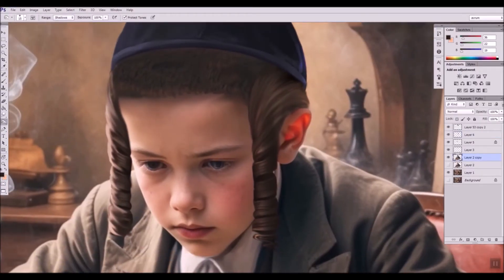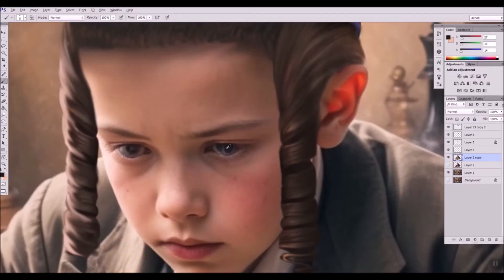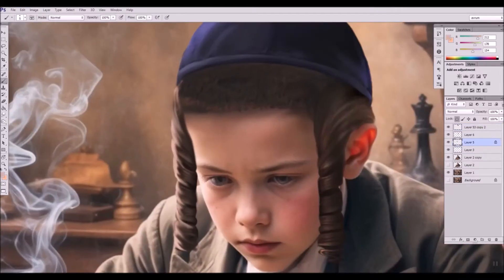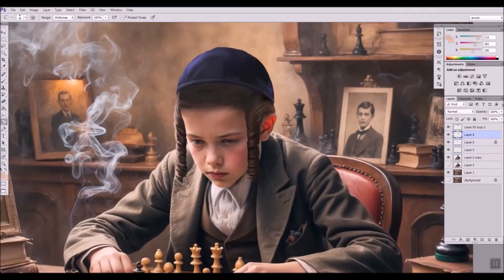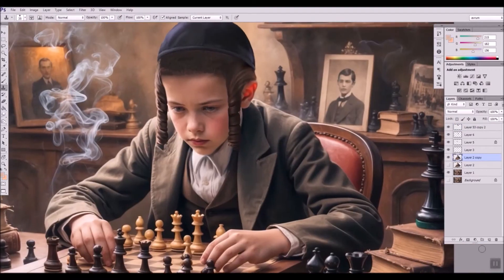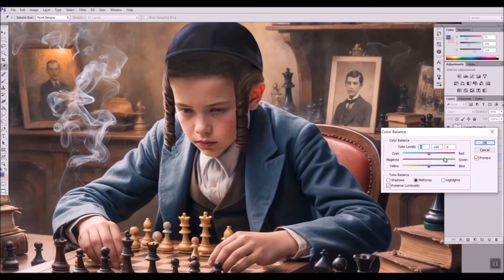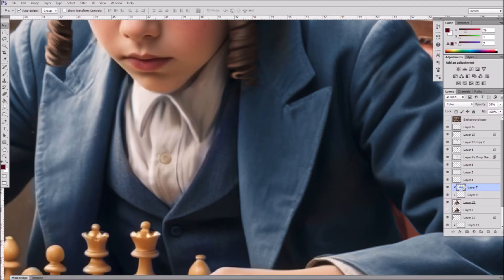I'm using both the dodge tool and the burn tool to enhance the brightness of the eyes, giving them a more captivating appearance. Erasing the pocket and the fashionable square placed in it, and every detail that is not typical of the new character developing here. Using color blending, in a new layer with the paintbrush I'm adding a shade of blue that blends wonderfully with the jacket — a kind of transparent color mask. The blending window is at the top of the layers panel.